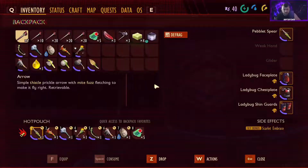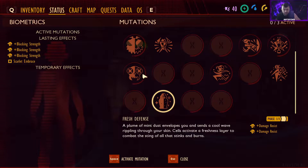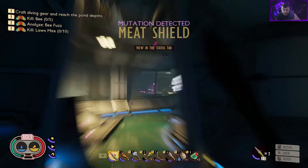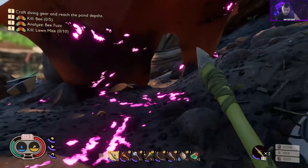Maybe we can take some hits now. Mutation detected: Meat Shield. Status — Meat Shield: your size-to-meat ratio is off the charts, you take hits like a champ, plus max health. Great — that should come in handy while we're fighting the bees.